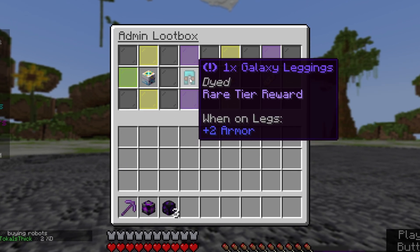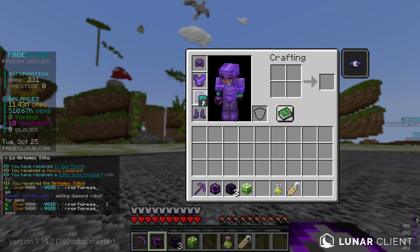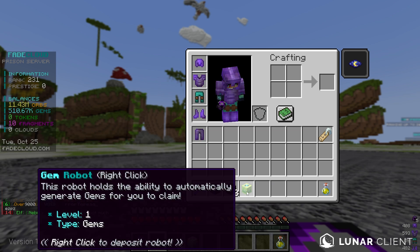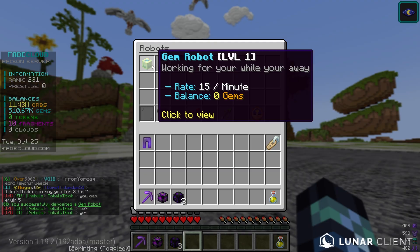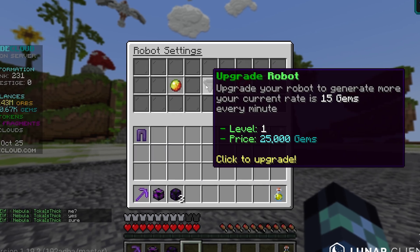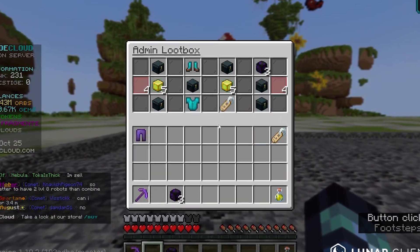From the next box we got galaxy leggings — it gives you an extra lucky key when mining, not bad. We also got a 2x orb booster, pretty good. Then a gem robot — this gives me 15 gems per minute. I'm getting very lucky, this is very good. Let's open the last one, please give me some good stuff.